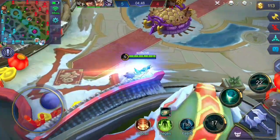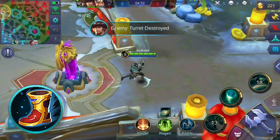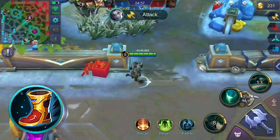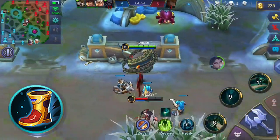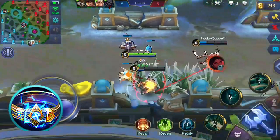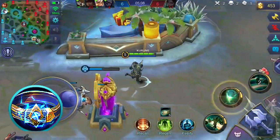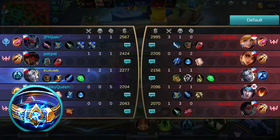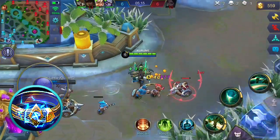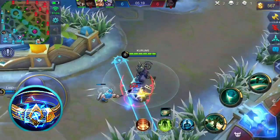As a starting item, you can consider buying Wizard Boots, which grants additional health points and movement speed. Its unique passive grants extra gold for every assist you make, helping you farm more gold. Buying Thunder Belt grants health points, mana regen, cooldown reduction, and physical defense. Its unique passive buffs the next basic attack after using a skill, dealing bonus damage equivalent to a percentage of the target's max health, and slowing the enemy target and surrounding units for a short period.